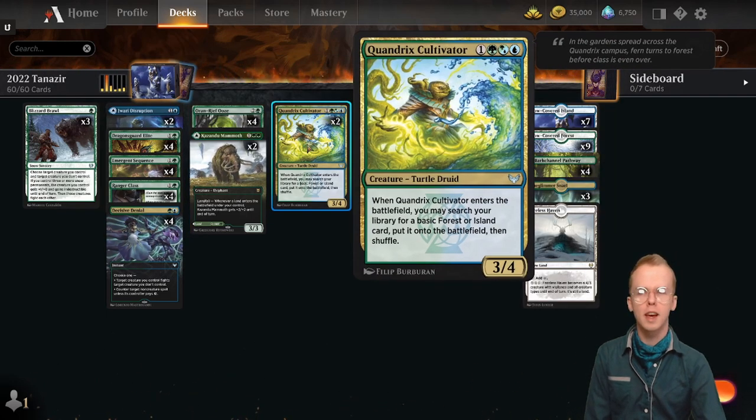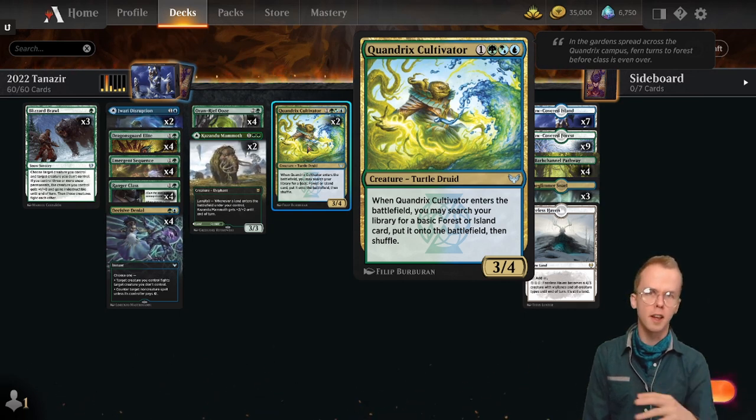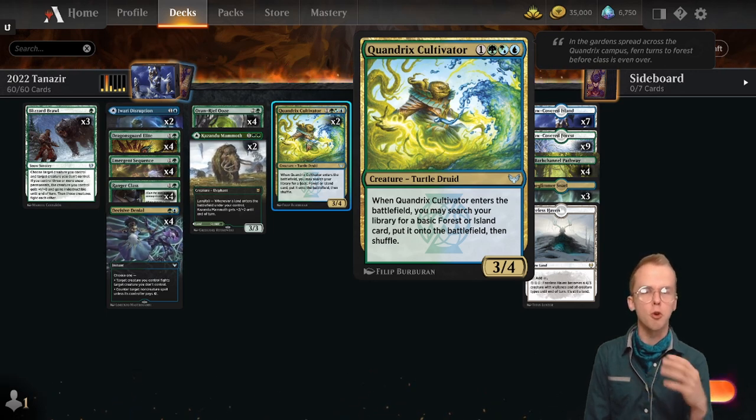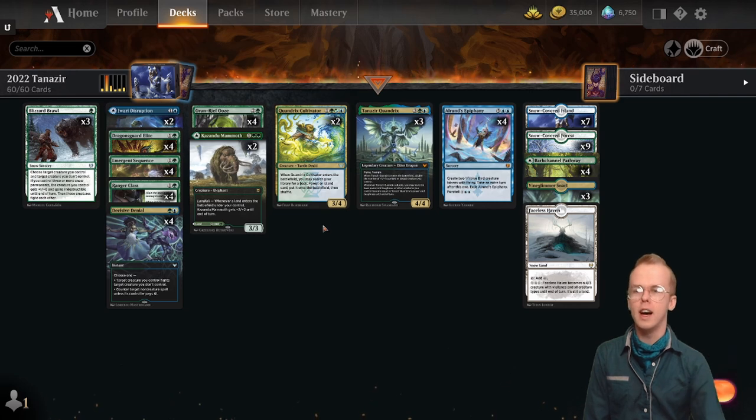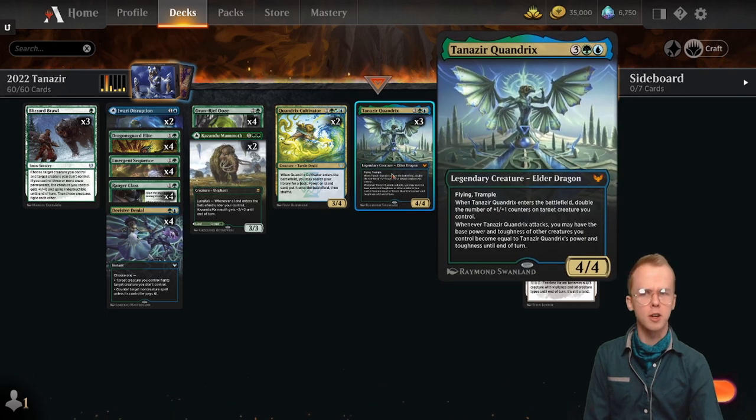Quandrix Cultivator — there used to be more in the deck, still keeping two in here because the play pattern I particularly like with Quandrix Cultivator in a deck like this is: Cultivator for green mana and then use that mana to Blizzard Brawl kill something. It just generally feels good, gets the job done, and helps you curve up to Tanazir Quandrix.